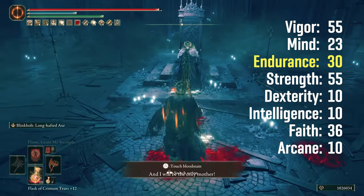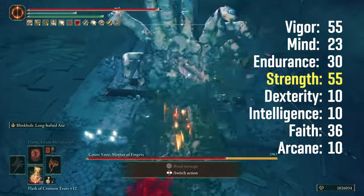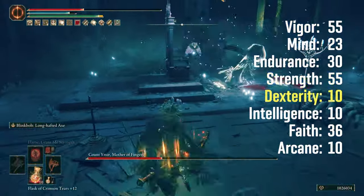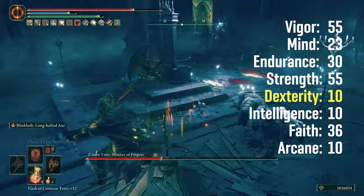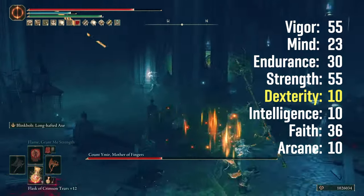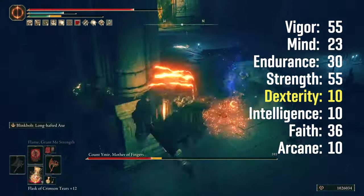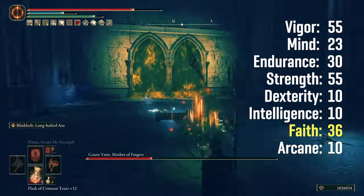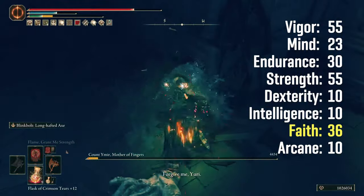Endurance at 30 to get a good stamina pool and enough equip load to stay at mid-low. Strength at 55 — the physical attack from the Death Knight Longhaft Axe comes from Strength, which scales B with it. No points in Dexterity, although the lightning damage from the Ash of War scales with Dexterity, so if you have a level 250 character or more you can put points there. Be sure to meet the 10 Dexterity requirement for the Great Axe. No points in Intelligence. Faith at 36 to increase the lightning damage from the weapon, which scales D with it, and also to meet the requirements of the Knight's Lightning Spear.